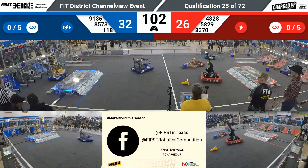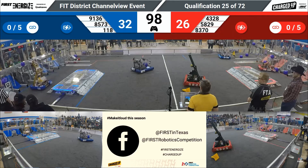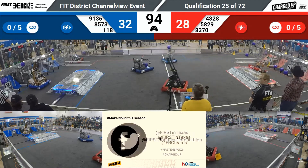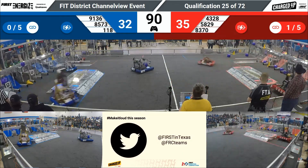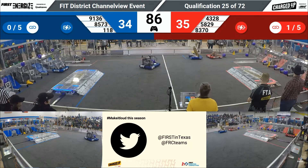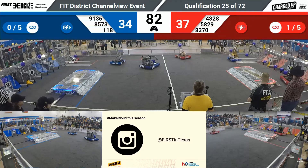118 has another cone in their possession, looks like they're lining up to place it on one of the nodes. 83-70 makes the first link of the match in the lower nodes. 58-29 running over with their own cone, trying to get that into the lower node, and they get that successfully for the red alliance.